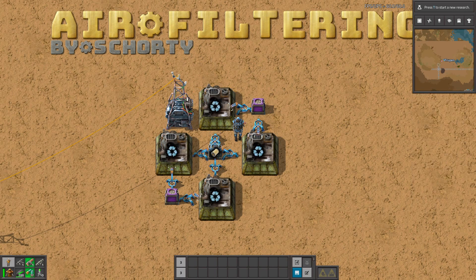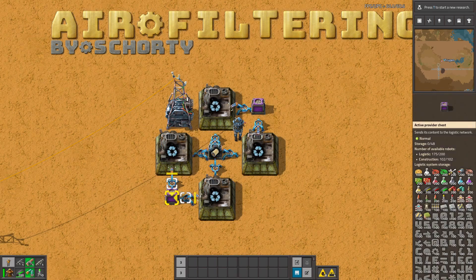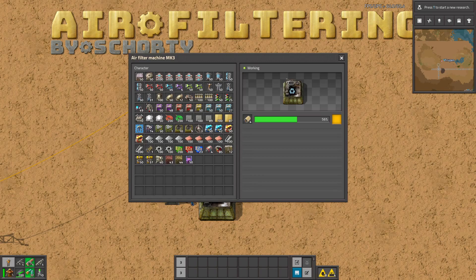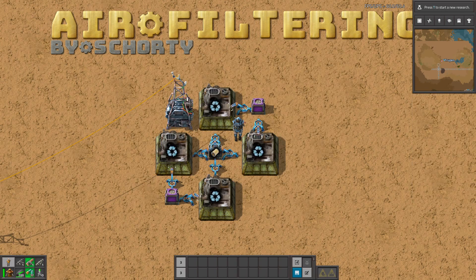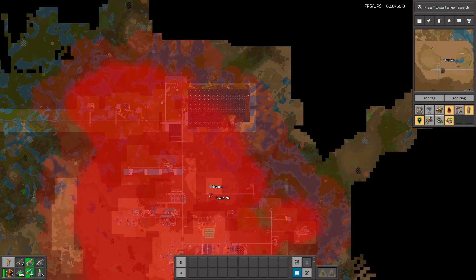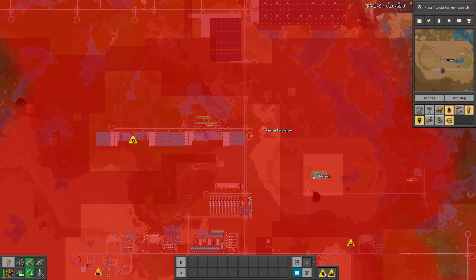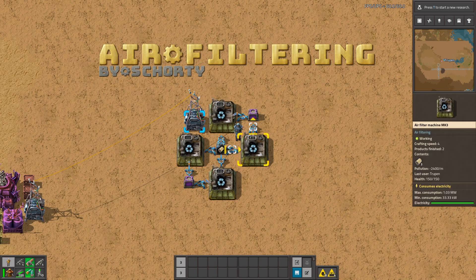This is my favorite blueprint for those filters, using four at a time with one Requester chest and two active provider chests for the used filters. Because after the whole cycle, the unused air filter is transformed into a used air filter that you have to process in another facility. But look at the map — you can see it's already more clean than before. Of course it would take a lot of time to clean all of this using only a few filters.